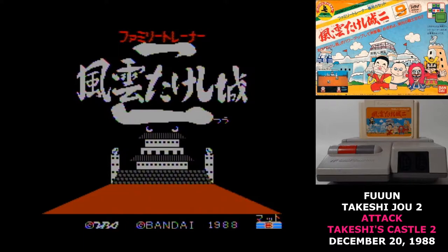Here's something we haven't seen in a long time: a family trainer game. The previous one we saw was Totsugeki Fun Takeshi Jo, and this game is a sequel to that. That previous game was released December 28th, 1987, so it's been a full year.